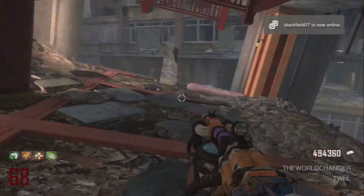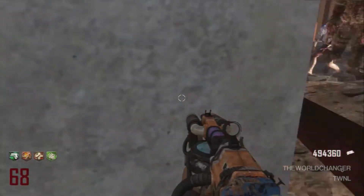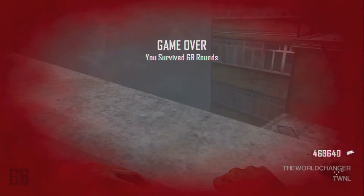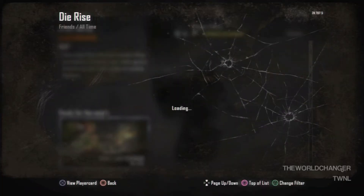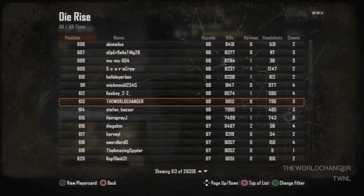Here's how I went down: I got up on the top of the pole and did the turnaround, but I did it too early and the zombies went back down the pole and trapped me. But I got around round 68, so I'm really happy with that, and my record on the leaderboards was 613. If you guys enjoyed this please leave a like and a comment, and as always, the world needs love.